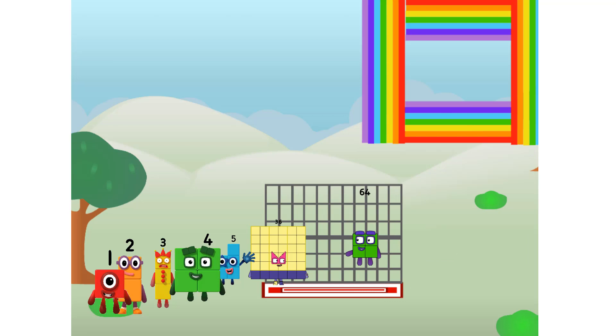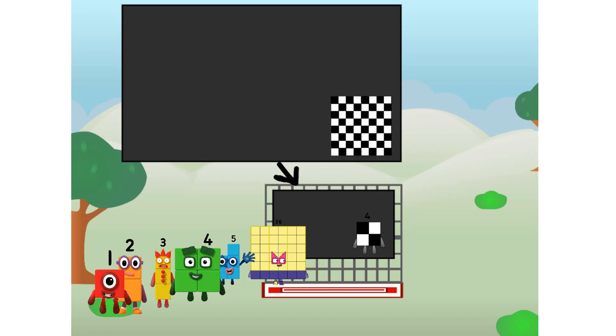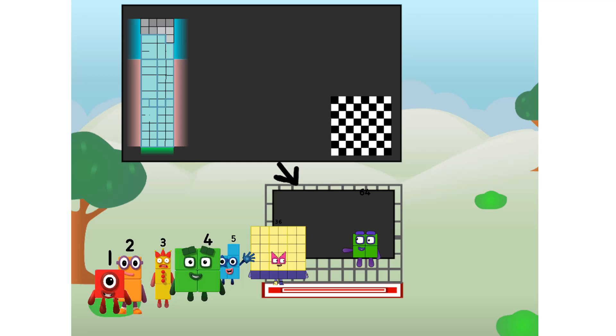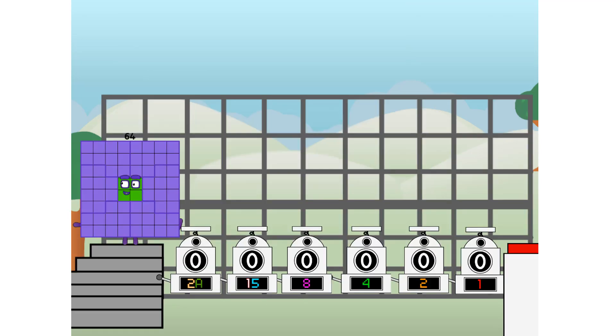There you are. This way, I've got so much to show you. I am 64, and I can be a strong square, a chess board, a super rectangle, eight octoblocks, or even a super cube. But today I want to show you a little trick I call binary boosters — using the power of doubles to send any number flying.